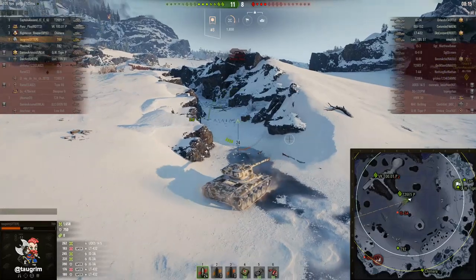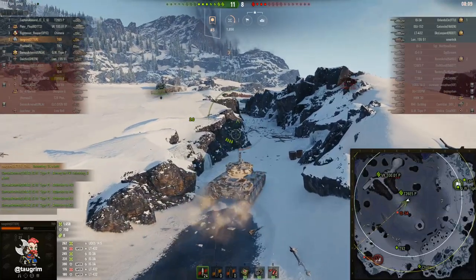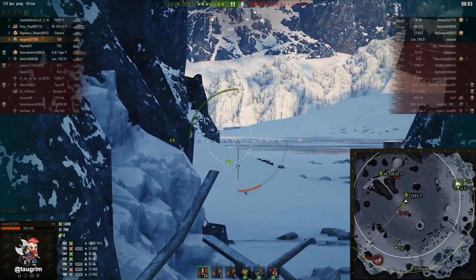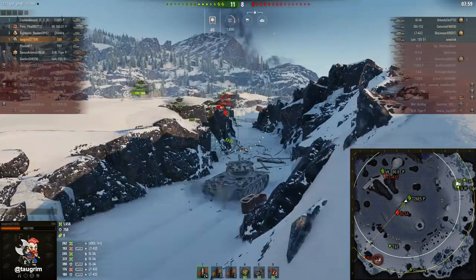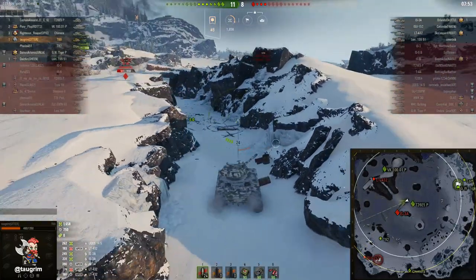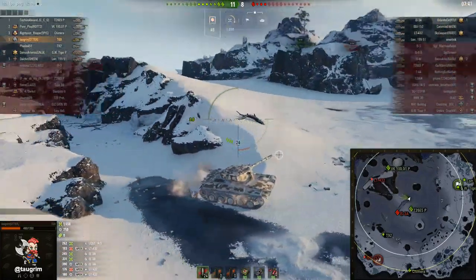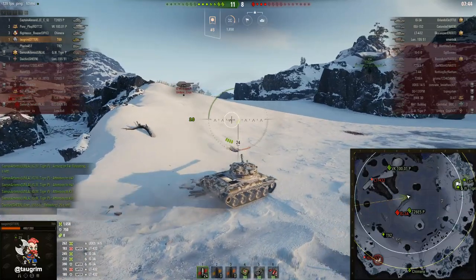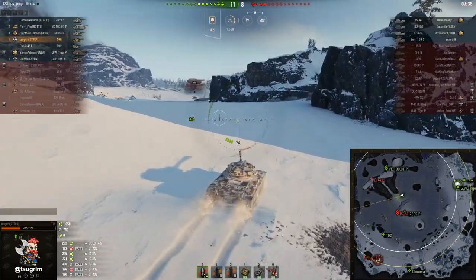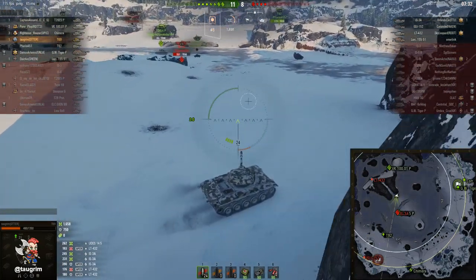I need to be careful the LT 432 hasn't peaked the northeast side of the hill toward me, so just being patient. It would be great if our T92 could make a play — he should not be pushing along the lower part of that slope because the 3A will spot him by distance, and he certainly should not stop where he is because the 152 could shoot him. What I would have done as the T92 is head southwest about another square and a half, far enough that the 3A doesn't have shots but could potentially spot the 152 while staying alive.